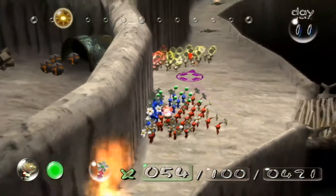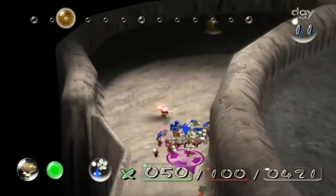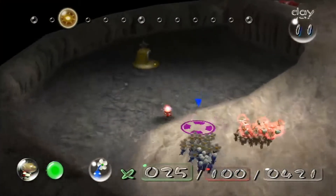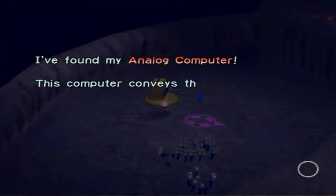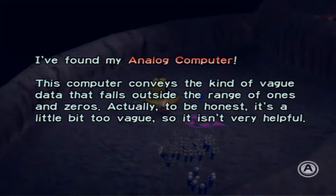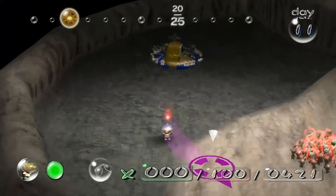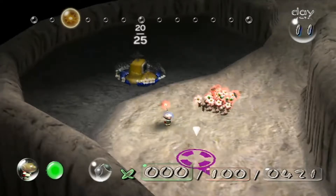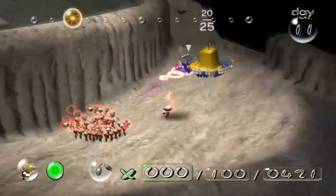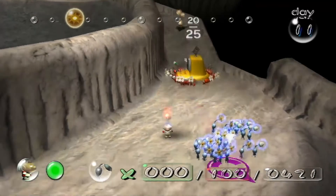Hold on. There's a part over here I want us to start work on. A flower tripped again! This thing needs 25 Pikmin if memory serves me correct. This is the analog computer. This computer conveys any kind of vague data that falls outside the range of 1s and 0s. It's a little bit vague so it isn't very helpful. I'm guessing this is one of the optional parts. Oh, it only needs 20. Once they get this out of the water, let's disband them here, because as you can tell they're going to be carrying this through fire terrain. This is where your reds come in — this is where they're useful.